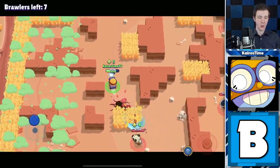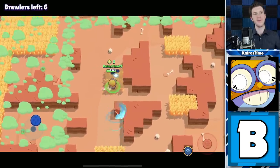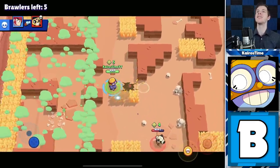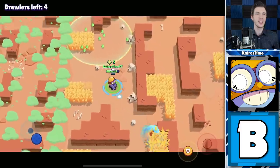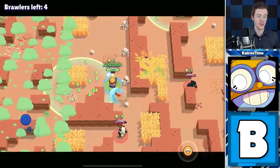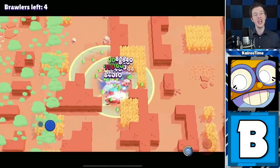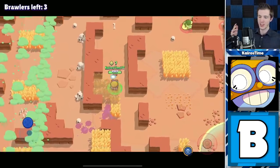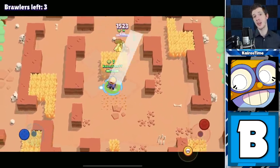His super can also be used to escape tricky situations or chase enemy players. The hardest part for Carl in Showdown is charging up his super. He is really good at surviving for a long time, but it's so easy for opponents to dodge his shots that he rarely finishes first. I've been playing Carl a lot in Solo Showdown and most of the time it ends up like, 'Oh sweet, I got second' — and then I can't close out because the last Brawler just dodges my shots and I've already used my super. I would also avoid playing him on maps with lots of Bulls and Shellies.